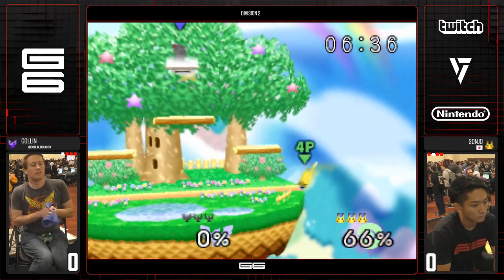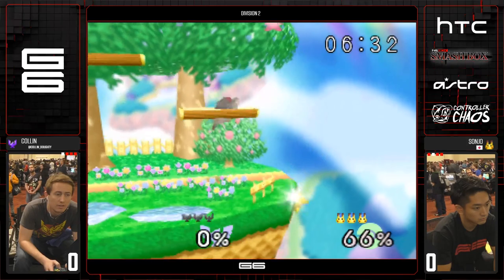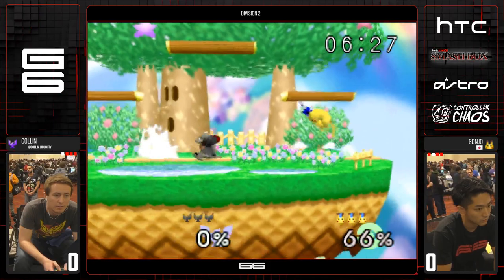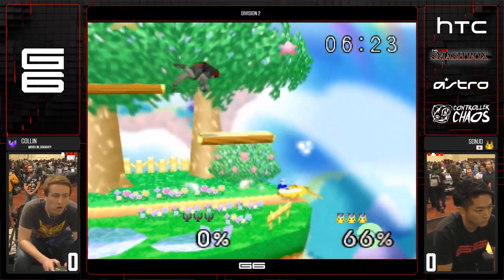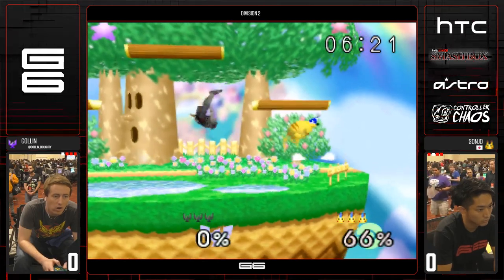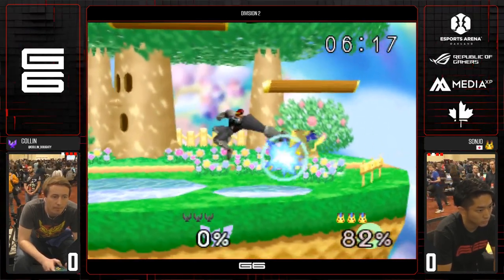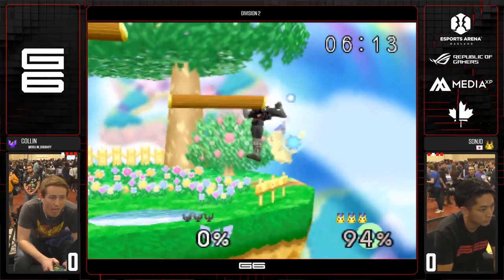Colin opted to land back on the main stage as opposed to the side platform. Had he landed on the side, he probably could have continued to combo it to a kill. Now he's got to work around a mid-to-high percent Pika instead of having that sweet low percentage. A grab to up air — definitely not now.